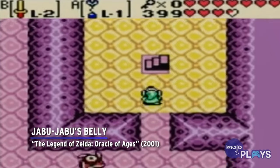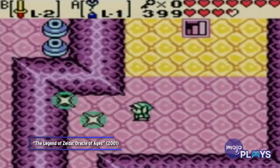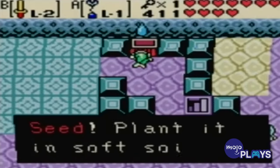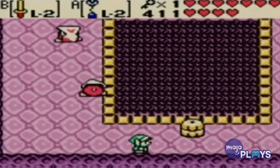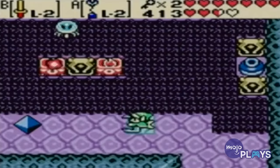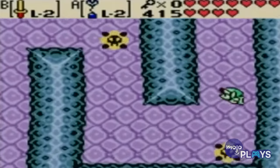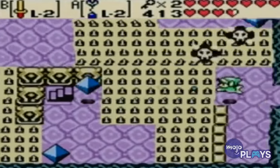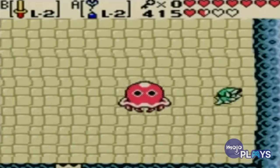Jabu Jabu's Belly, The Legend of Zelda: Oracle of Ages. Yet another water dungeon, Jabu Jabu's Belly has the same central issue that the others do — changing the way water in the temple works. The interior of the Great Beast contains three different floors. However, you can only change the water levels of the dungeon on the third floor. This means you'll be backtracking frequently to complete all the puzzles, and with how slowly you swim in this game, it'll take you a long time. Unless you've got a guide or walkthrough handy, Jabu Jabu's Belly is bound to give even the most patient gamer a stomach ache.